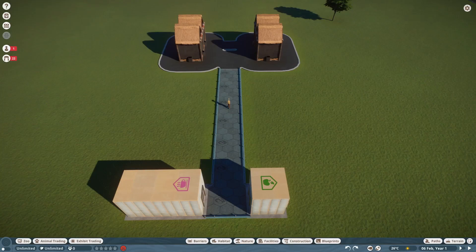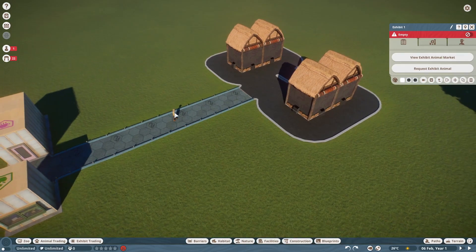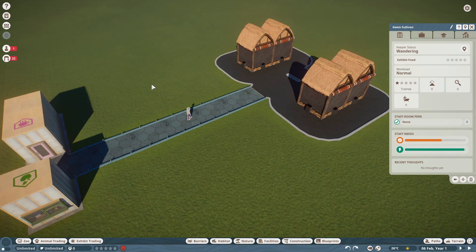The last thing we need to talk about with keepers are exhibits — the little square things you can place around the world, and they are much, much easier to take care of than regular habitats. The keeper just has to come to the keeper hut once to get food, and then they have exhibit food slots — you can see there are five different slots. They'll fill up as many of those slots as they need to and then go out and fill the food for up to five exhibits at once. They also have to clean these, but they generally do that at the same time as feeding. If you have a particularly large exhibit hall with 10 or 12 exhibits, you might consider having two keepers, but beyond that it's really not much of a need to have more.